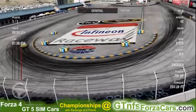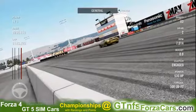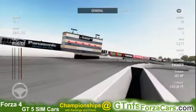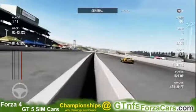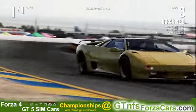So let's find out what the GTNFSforzacars.com official lap time is for the 1997 Lamborghini Diablo SV from Forza Motorsport 4 at the Infineon Raceway — and it is 1 minute 49.633 seconds.